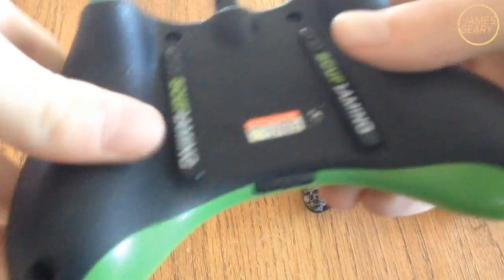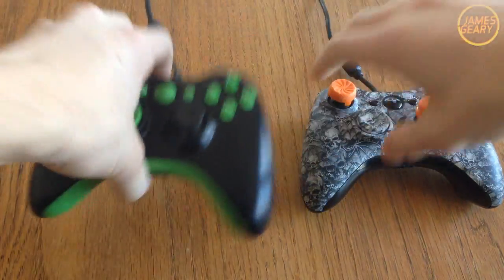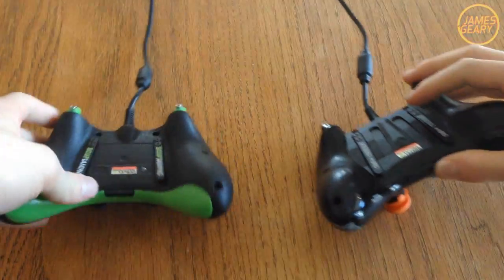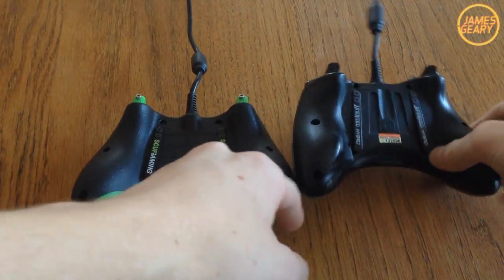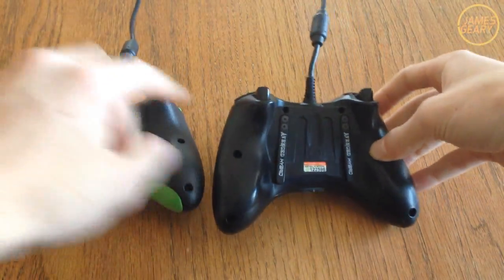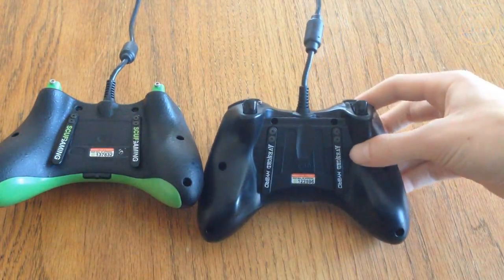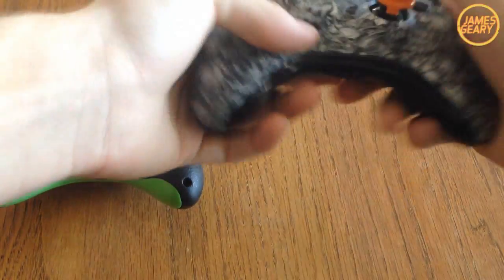It has a very nice grip and trigger stops — a very cool controller. But if you look at the back and compare them, this one has a slightly different general shape. This is the hybrid Scuf. The paddles are actually a lot closer and a lot more comfortable. This fits in your hand better due to the shape of the controller.